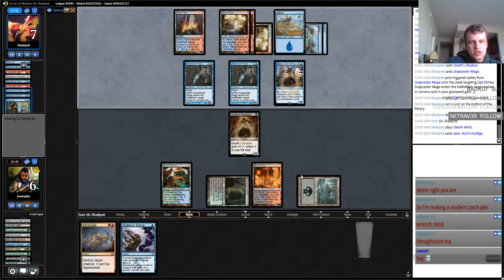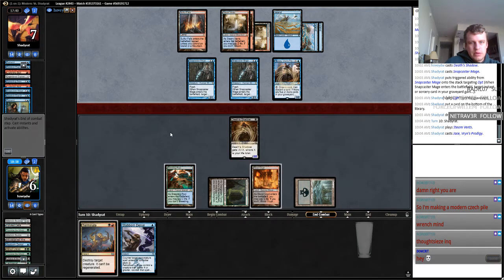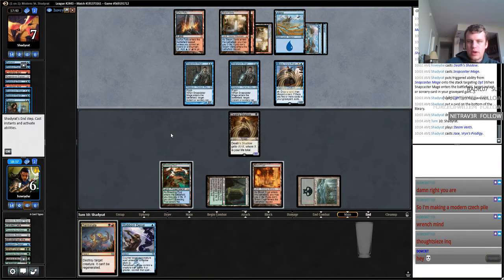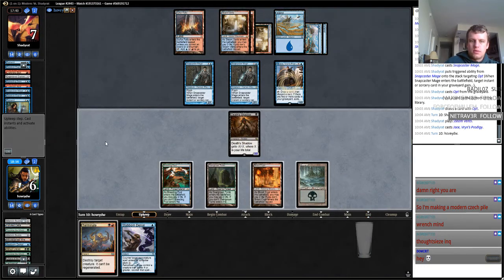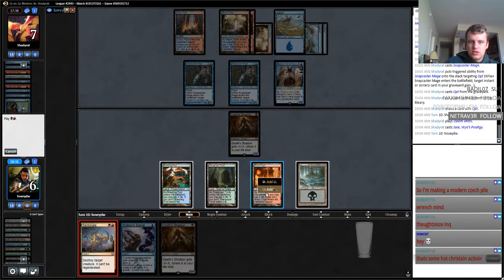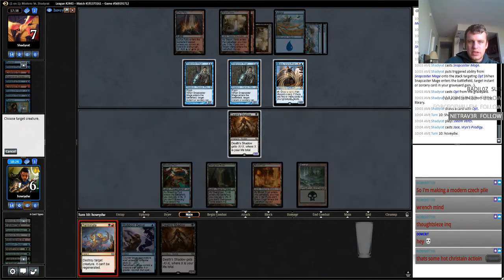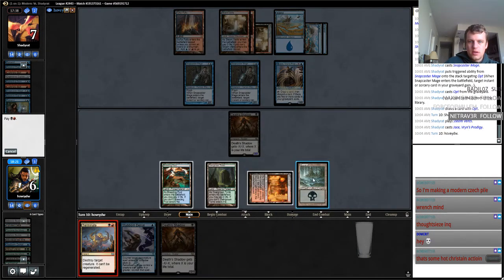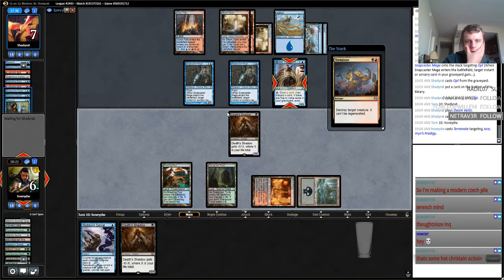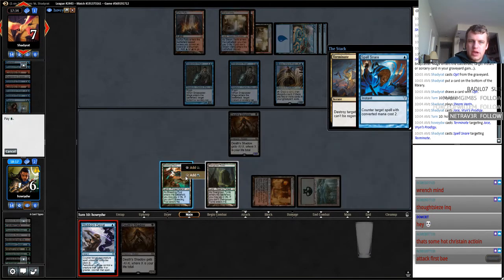I know what's getting terminated. I'd like to draw one more threat here. Ask and you shall receive. I probably should attack first. Let's start here. Spell Snare — show me another counterspell.